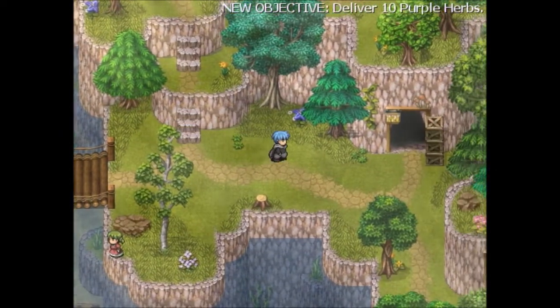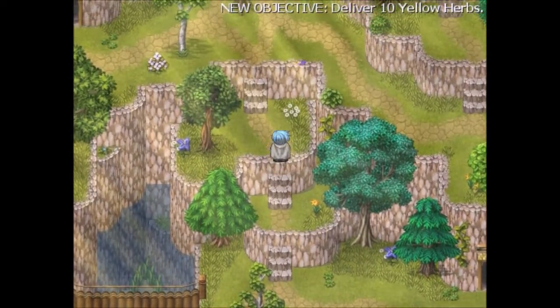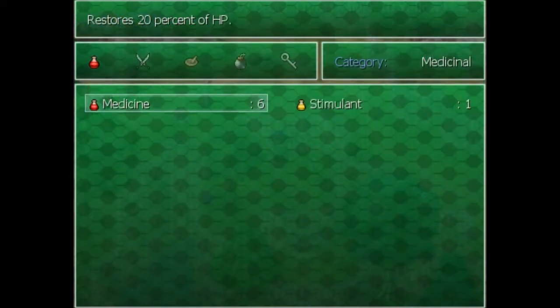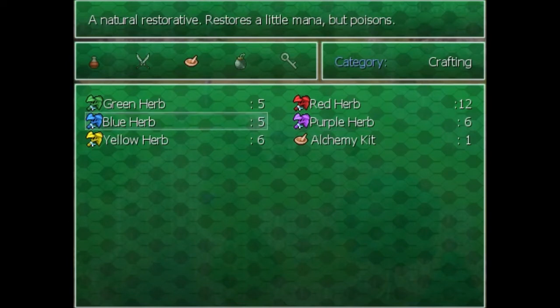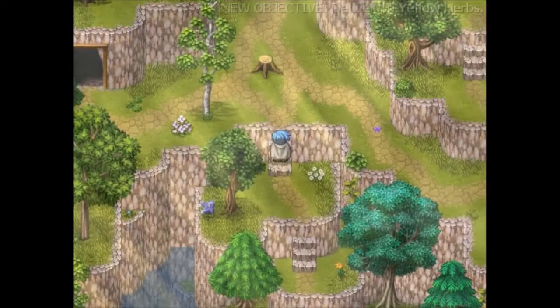We're going to go back and heal for free, and I'm actually going to adjust my hotkeys so I can use the inventory. I changed my keys to A and S. We have the alchemy kit, but we don't have enough herbs for this — we need purple, yellow, and gold, which we don't have. So that means we're gonna have to go hunting.